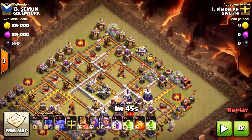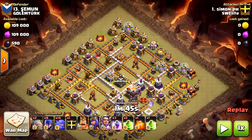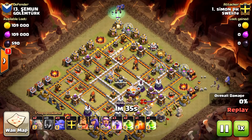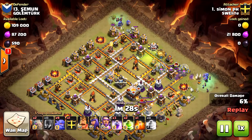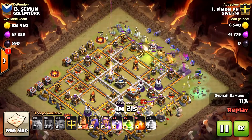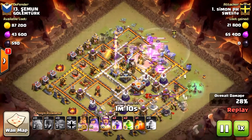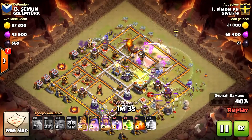You're going to create three groups: one middle group that goes through the base, and then two flanks going on the sides. He starts with his witches — four on each side in each corner — and a couple of bowlers to create a funnel for the main group, but also a smaller group along the side to clear it. He then enters through the base, hitting the inferno tower first, and drops a poison spell on the clan castle troops.